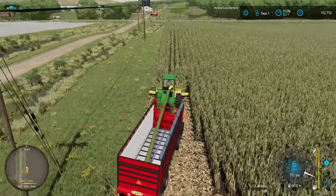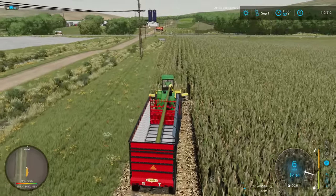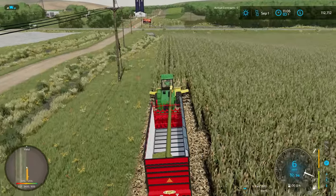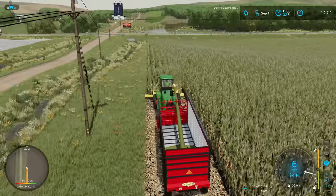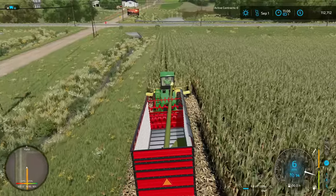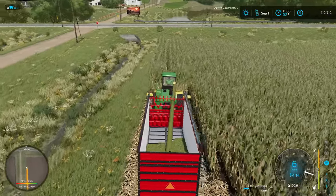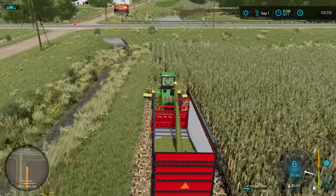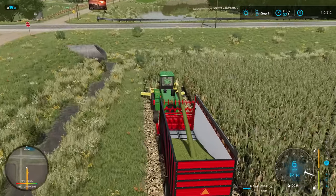I guess the only way I've seen that really done is with a different type of corn — you'd plant a type of corn on some maps where you intended to chop it, and it would have a different harvested texture. That's all right. We are filling up this box fast — we're already at 17%. We're definitely not going to get the headlands off at this rate, so we'll have to really think about what we're going to do to keep up with the chopper. I have underestimated our capabilities greatly.